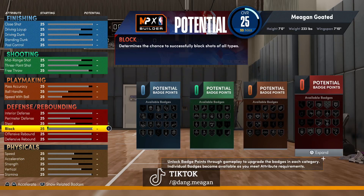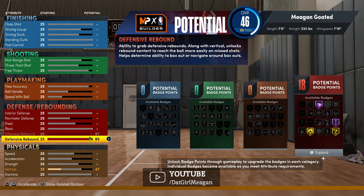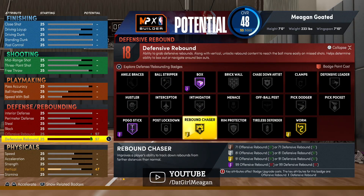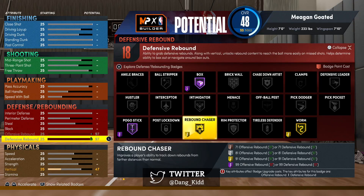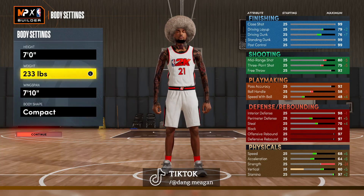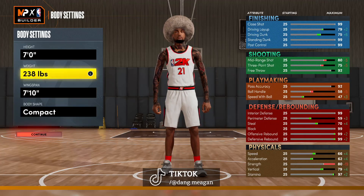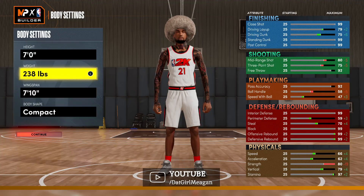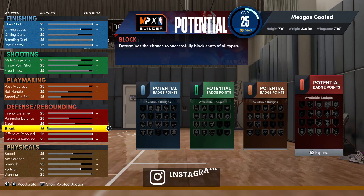For bigs, let's start with rebounding — that's the most important thing. At seven foot, weight plays a huge part in being able to get Rebound Chaser Hall of Fame. This seven-foot max wingspan build can't get Hall of Fame Rebound Chaser because it requires a 99 offensive or defensive rebound, and this build can only get 97. To fix that, you have to increase the weight — going from 233 to 238 pounds allows you to reach that 99 rebound and unlock Hall of Fame Rebound Chaser.